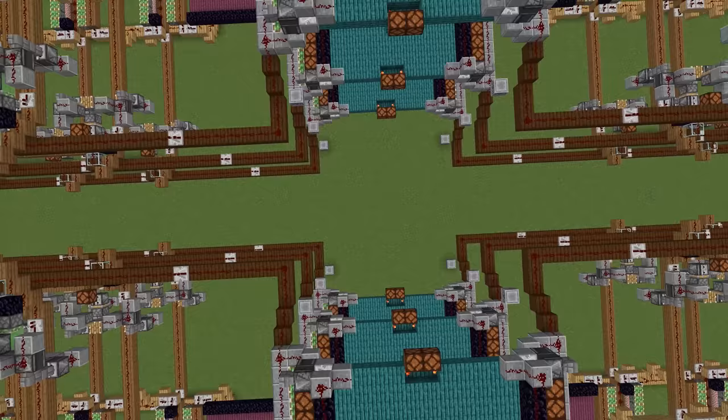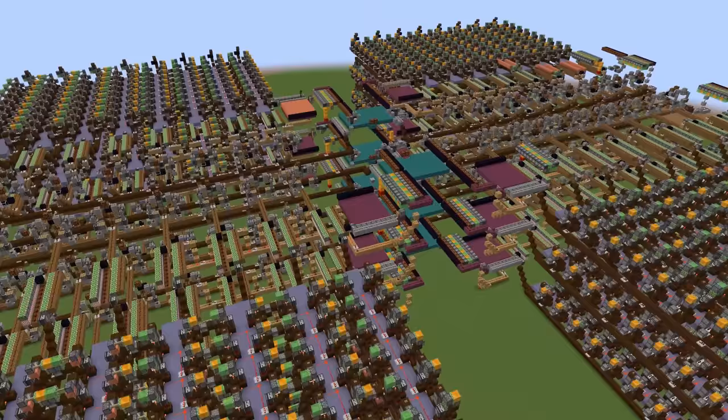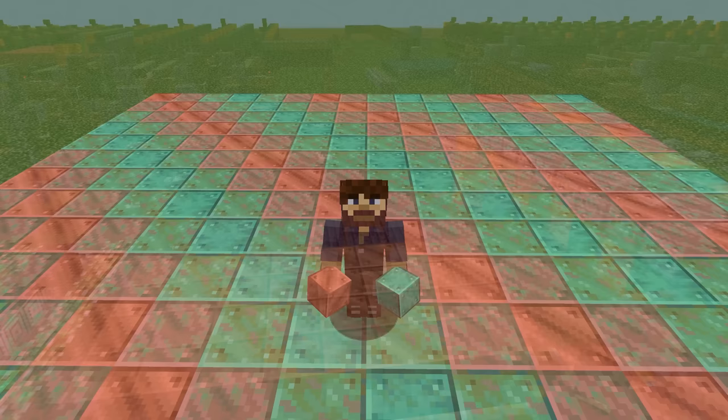A single floor of it can age 9 stacks of copper blocks at a time, so 3 floors will age an entire single chest or shulker box of copper, and from there the sky is the limit. By the end of the video you'll be primed to build your own copper aging facility, and I'll provide schematics for a few different layouts. I'll post timestamps to different video chapters so you can navigate this video more easily.